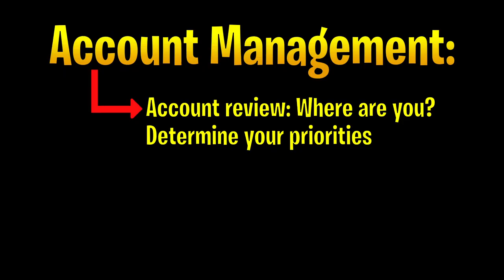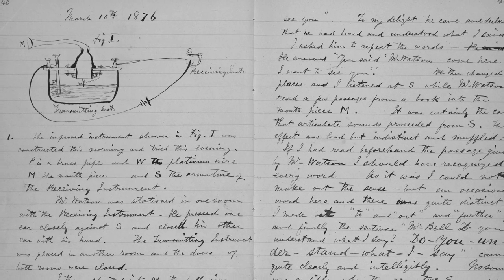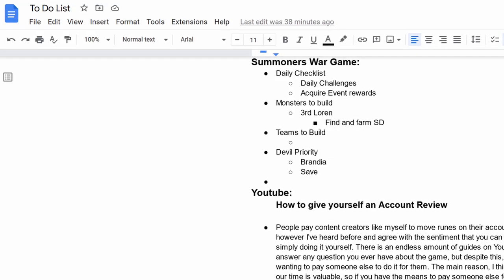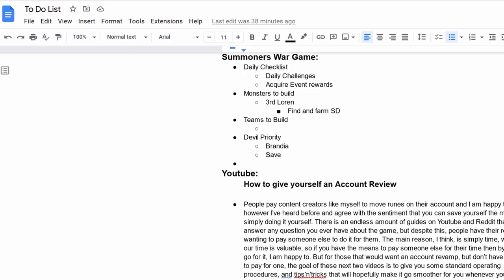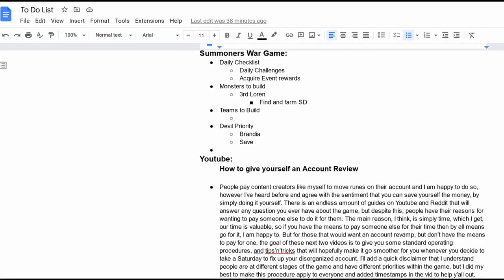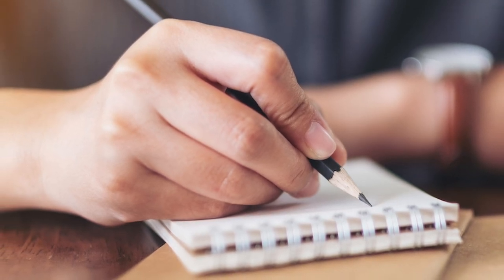So just to recap: in Step 1 you determined where you are currently in the game, because you need to in order to determine what your priorities should be. Once you've determined your priorities, the next step is to simply write them down. Humans are great at generating ideas but horrible at storing them — that's why scientists keep a lab notebook. There are many different ways to keep a to-do list; I personally use Google Docs because it syncs across all my devices, so I can edit it on my phone or laptop from anywhere.